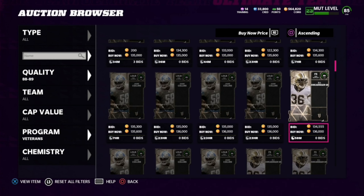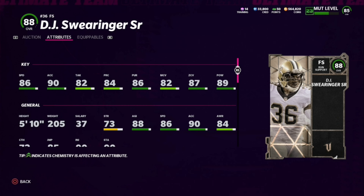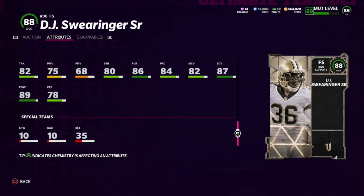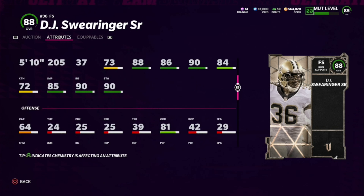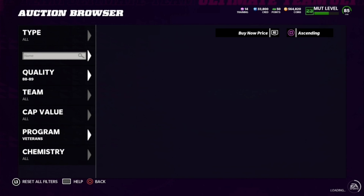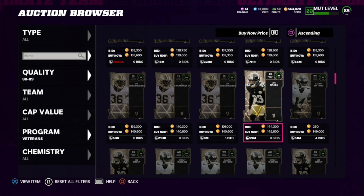Coming in at number four, similar to the power-ups list, we got DJ Swearinger. He's nowhere near a bad card. 86 speed does hurt a little bit, but him in the box is pretty solid. His 89 hit power and 87 zone coverage means you could put him in the box without user-controlling him — he's gonna stop the run really well and hold up in coverage against tight ends, receivers, and running backs. 85 jumping, 80 impact blocking, 78 press — he can definitely play that nickel corner spot. He's genuinely a lot better than I thought he was gonna be.